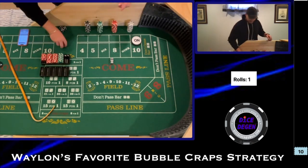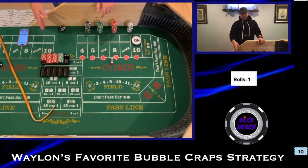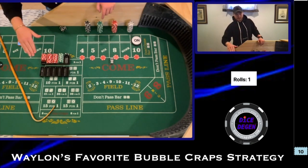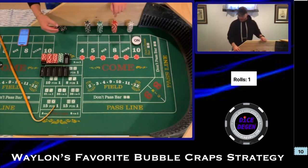I started with $1,000. Waylon did this at the $100 level, starting with $20,000. I'm doing it at the $5 level, which is dividing $100 by 20 — so $20,000 divided by 20 is $1,000. We're going for one hit here.